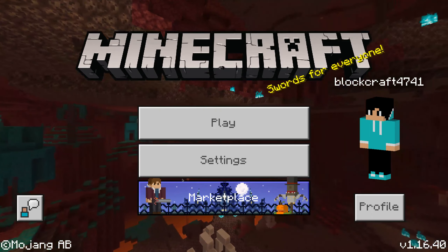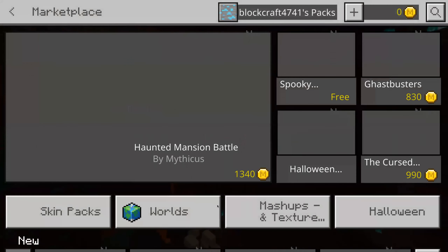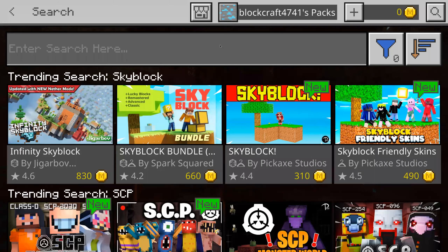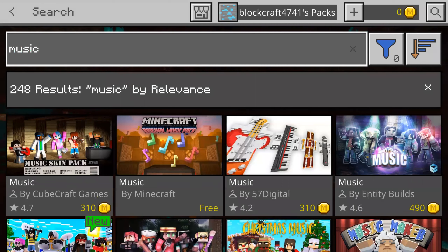The first thing we're going to have to do is go into the marketplace. You can download it for free — it costs no money at all. So you go into the search, then you search 'music'. And then it's Music by Minecraft for free.